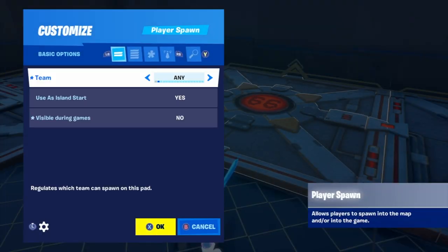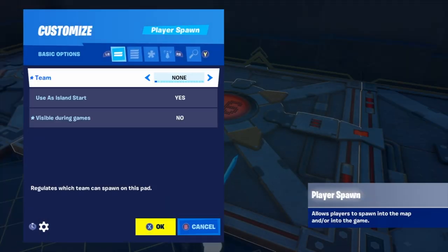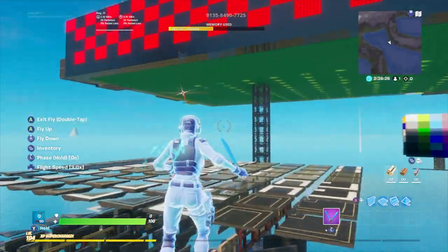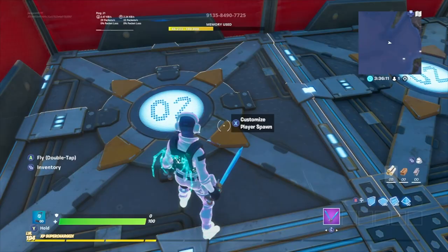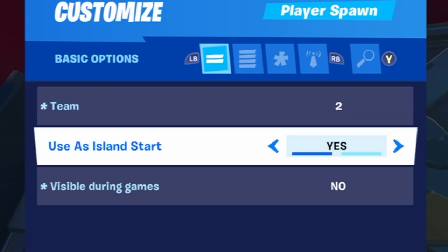When you change the Team setting to None, the spawn pad turns red — so all your spawn pads in the pregame lobby should be red. Now I'm done changing all the pregame lobby spawn pad settings. Next, go to your arena — where people actually play the game. I'll be changing all the spawn pad settings in the arena. For my team two spawn, I have Team set to Two.